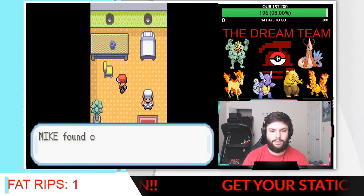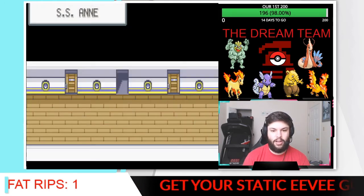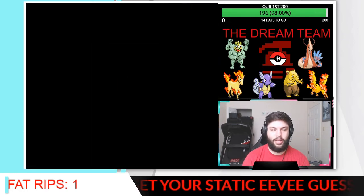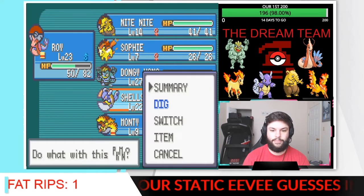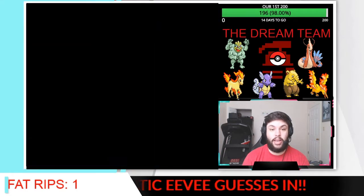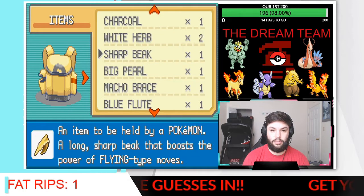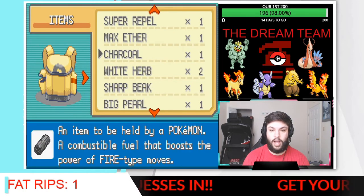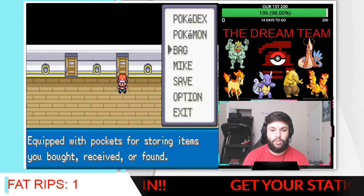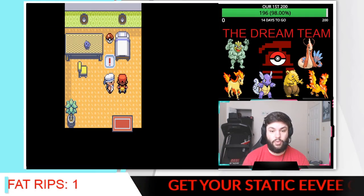We're going to snag this item right here — X Defend. It's not really good right now, but it could be an item we utilize later. Do we have anything that increases our Ground type moves? We've got Bug, remote growth, something for Flying, something for Fire — we do not have one for Ground. That's fine, maybe we'll find one. Maybe we won't.